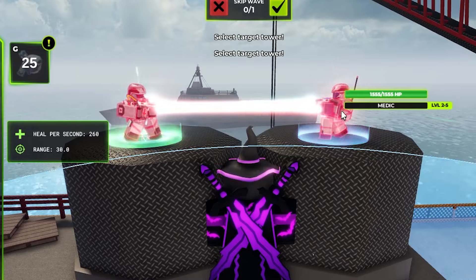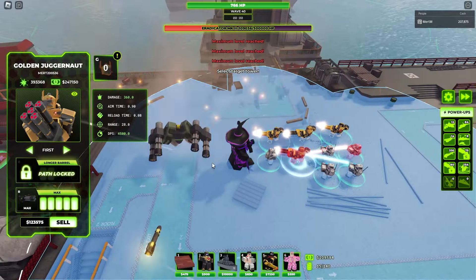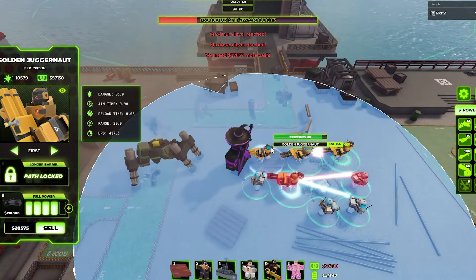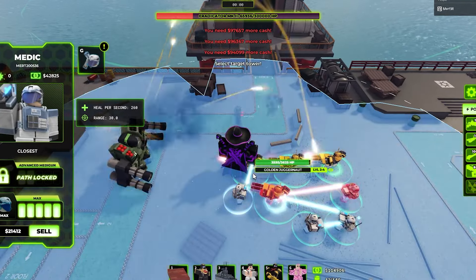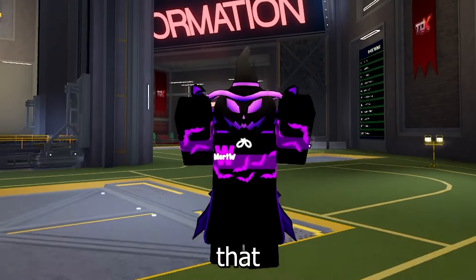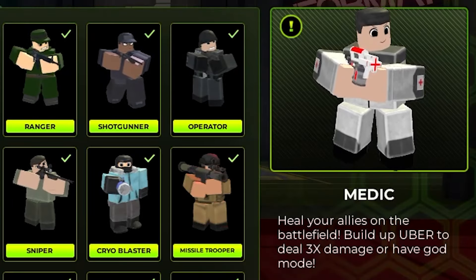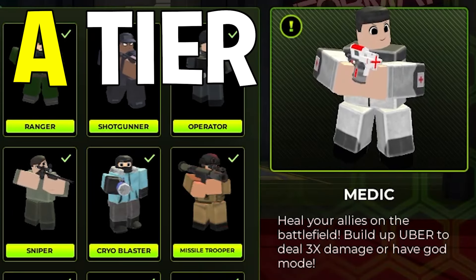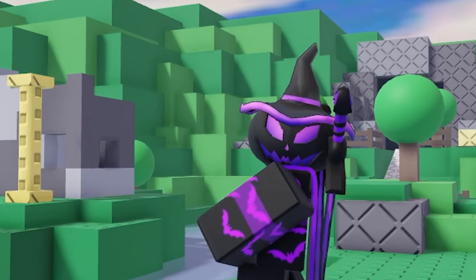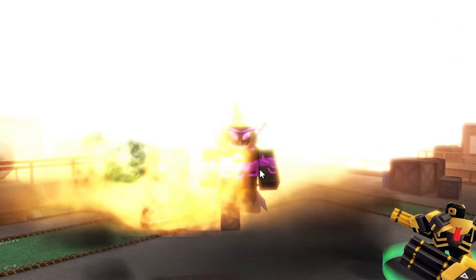The top path had more health, but the bottom path has bigger range, and when boosted by the EDJ the range becomes really huge. About cost efficiency: a top path max level medic is around 31k dollars and a bottom path max level medic is around 42k dollars. That's really expensive for a support tower. Keep in mind that the abilities the medic has only work on a single tower, so you need more medics if you want to buff all of your towers.